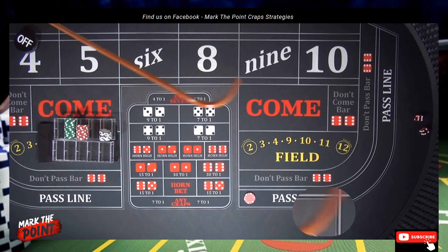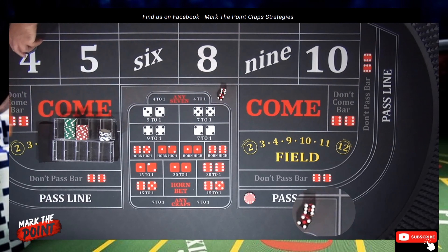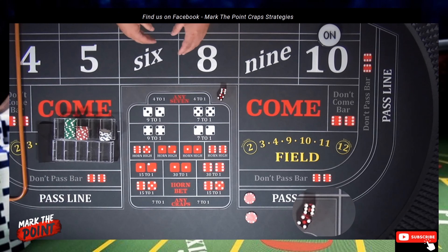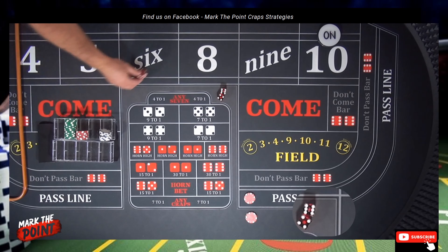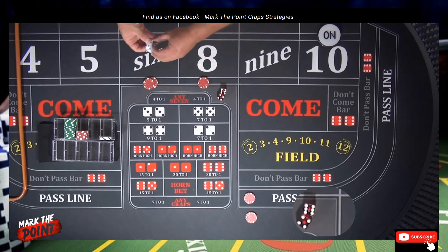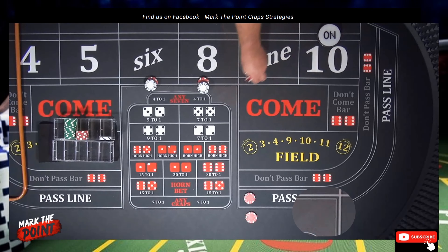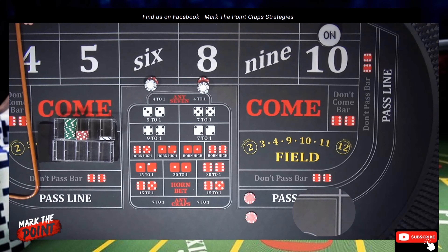Just want to mention here: if you're playing this system, you typically do not want your points on the inside because you're using wasted rolls. You want your points to be on the outside. In this case we're playing only three numbers — the six, the eight, and the point. So it really doesn't matter because we get paid regardless. But if you're not playing the pass line, it does not help much to have an inside point.